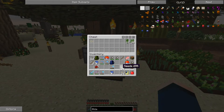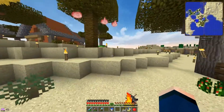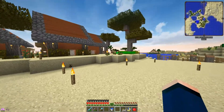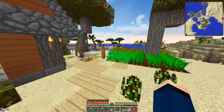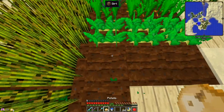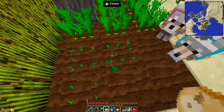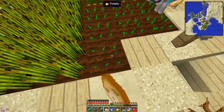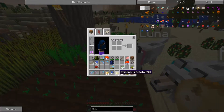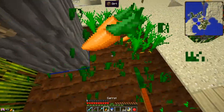We're going to focus on planting regular vanilla crops. Wheat is definitely going to be there. I think I have some seeds and should have potatoes, or we may need to do some bone meal. We definitely need a lot of potatoes and carrots — and I don't need these poisonous potatoes.